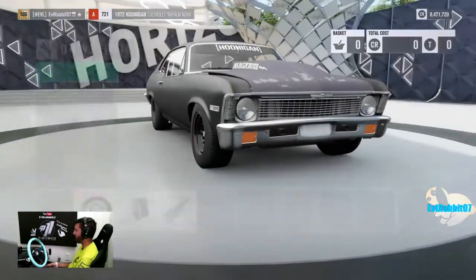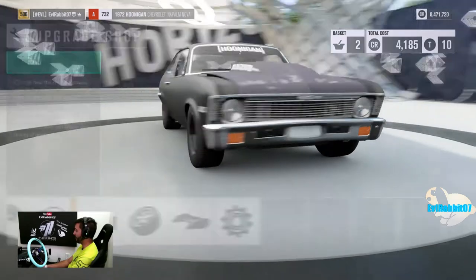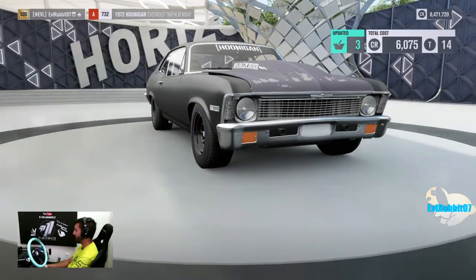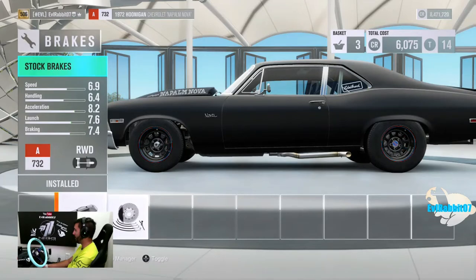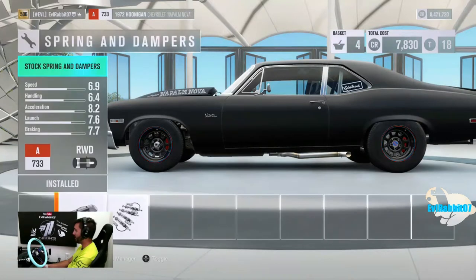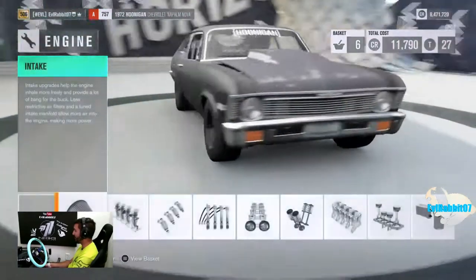We're probably going to change the suspension if we can — we cannot, maybe we can, I'm not sure. We forgot the driveshaft — we need to put the driveshaft in there too. Beautiful Wilwoods. We're going to put race brakes on, go with rally suspension, lower this thing as low as we can, make this thing as light as possible. It's already light — it's pretty stripped out.